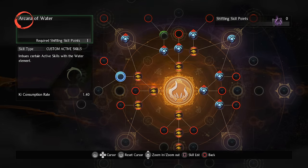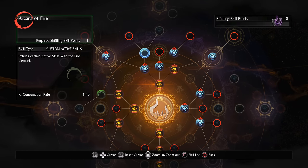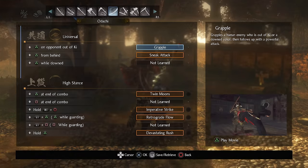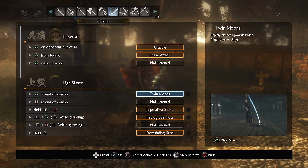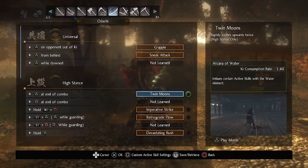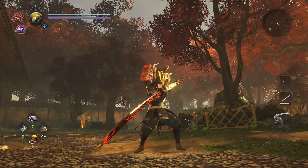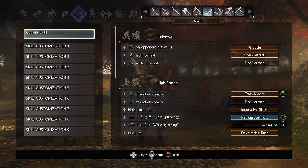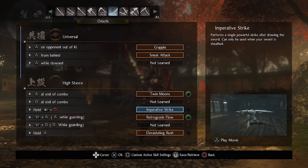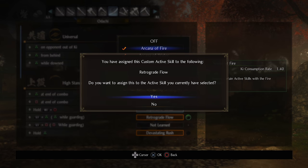Although not necessarily a completely hidden mechanic, the custom active skills — which you will unlock in the shifting skill tree — are never really explained in the game, amounting to an important system that could easily go missed. Once these skills are unlocked, they will not apply passively, and you will need to head over into the skill customization screen to assign them to specific moves. You cannot map the same one twice, nor do they apply to multiples of the same skill in different stances, but these allow for a much greater degree of control over how powerful your special attacks can be by adding elemental effects or adjusting their core properties. You can also save these customizable effects as loadouts, so you can take your most-used skill from your preferred stance, save a separate loadout for each elemental type, and then for boss fights switch out to whichever the boss is weak to — inflicting free elemental damage without having to apply anything to your weapon.